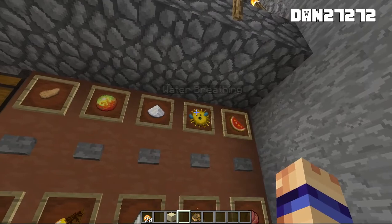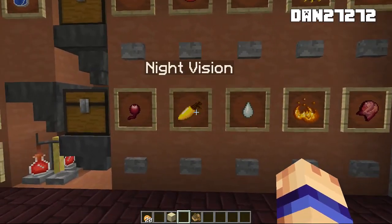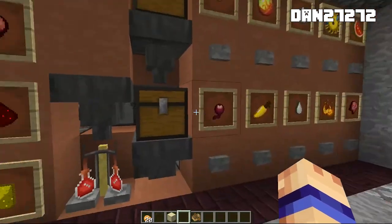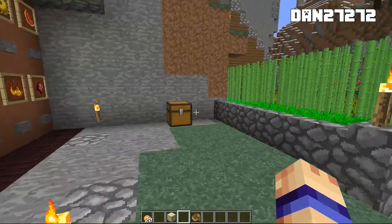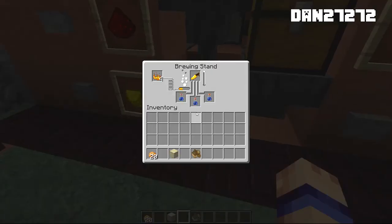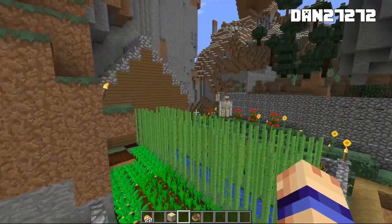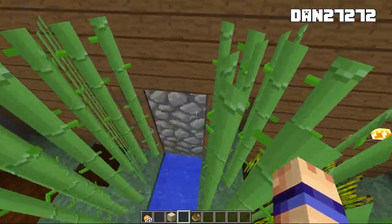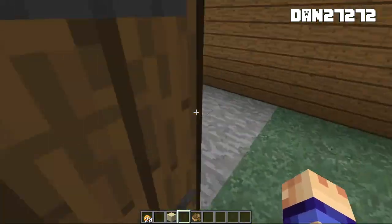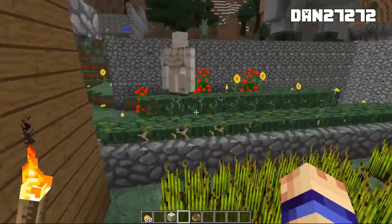The system offers leaping, fire resistance, swiftness, water breathing, healing, weakness, strength, regeneration, night vision, and poison — along with extra stuff you can add. Pretty cool. It sounds like it finished and then added the carrot. Let's see — there's a little house here, I think it's just for storage. Yep. Little nether wart there. And then down here we've got his little house with the stable.